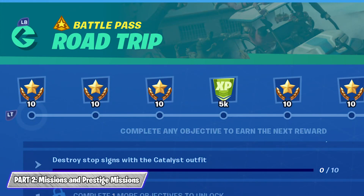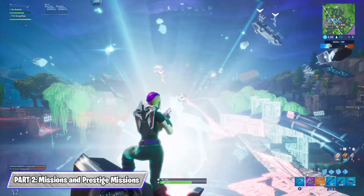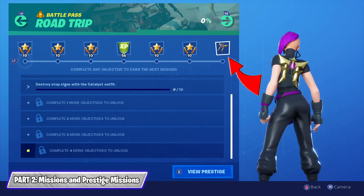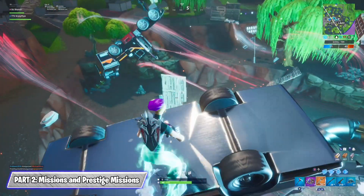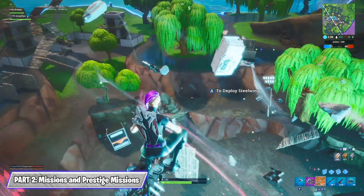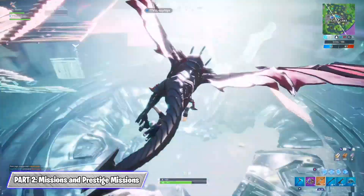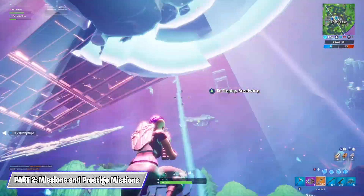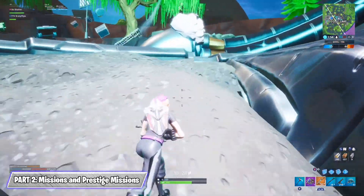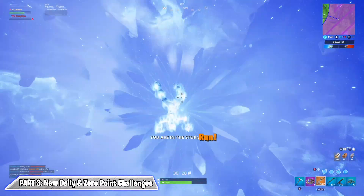Some of the Road Trip challenges require the Catalyst outfit to be completed, and the cosmetics unlocked by completing specific challenges from this mission will also all be oriented to match the Catalyst outfit. Future missions will likely have challenges that require you to unlock further outfits in the battle pass, so players are encouraged to complete missions for the earlier skins first. This helps you progress in the battle pass and unlock new outfits, which then give you access to fully completing the later missions as they arrive.